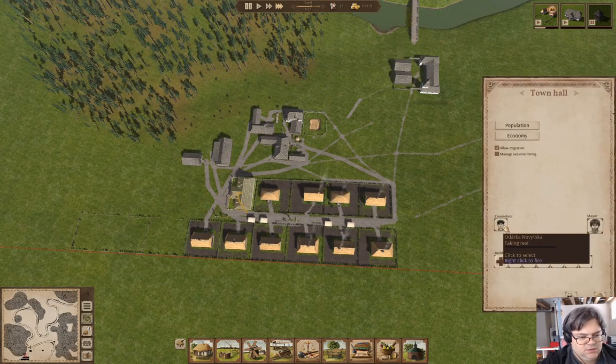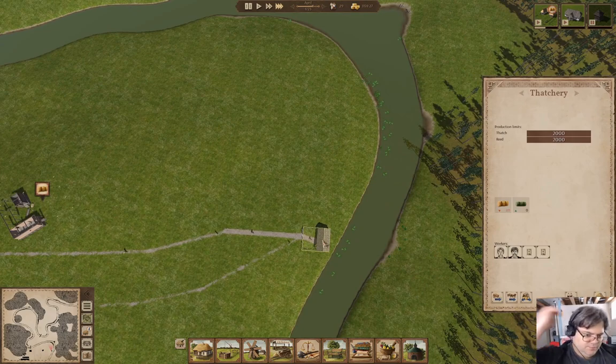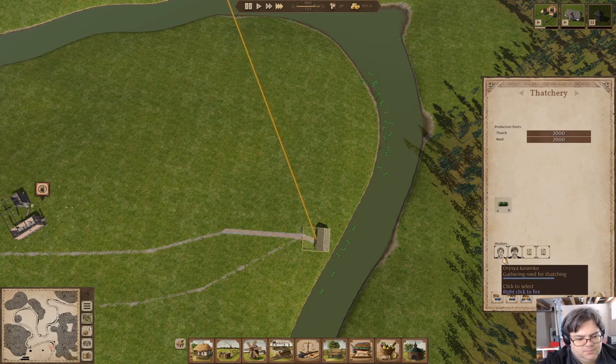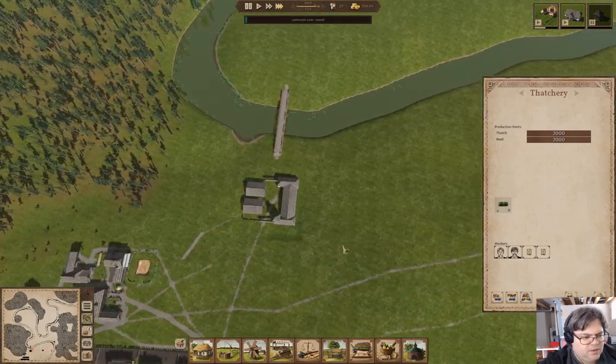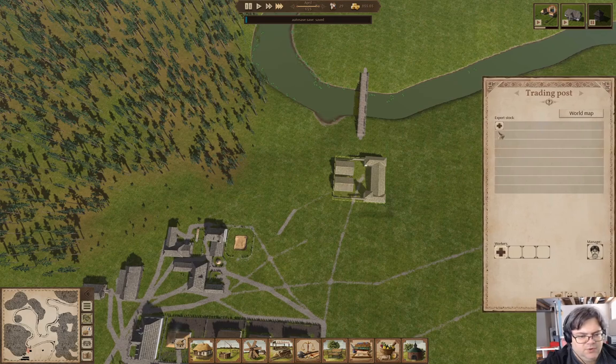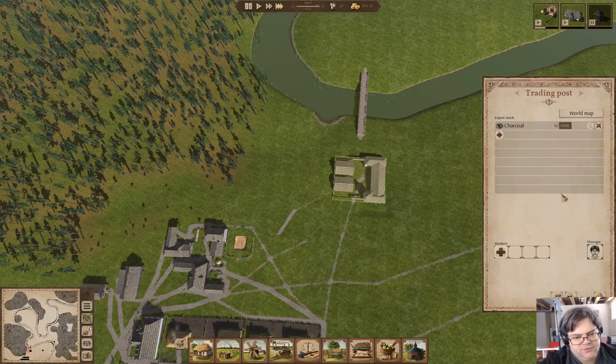I'm going to hire a manager here and fire the counselor. I'm going to add charcoal here and put 5,000 for export stock there. We'll call that temporary stock.